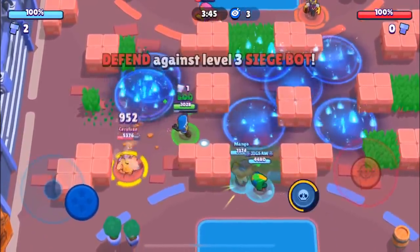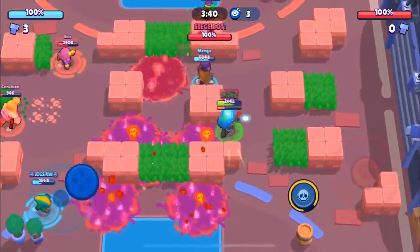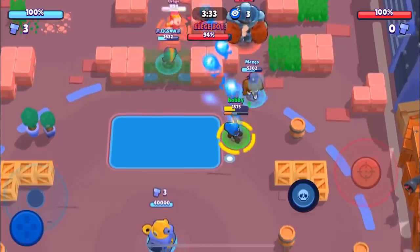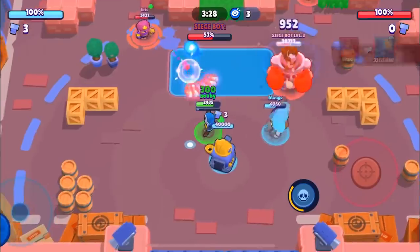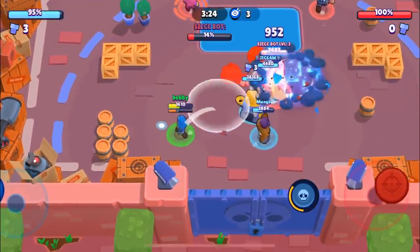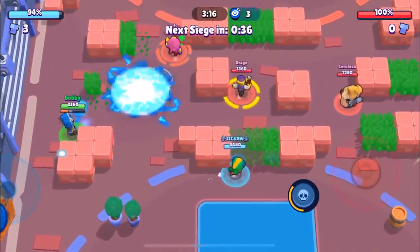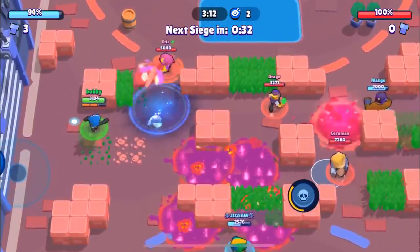We're able to pick that up luckily. We're going to try and slow down Drage because Drage is going to be their main source of damage. We're going to super mid and take out Drage with big help from Jigsaw. We're going to continue defending — it looks like the bullet isn't going to go in at all, and they're only going to do 6% on their first push, which is really good defense.